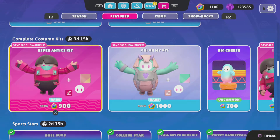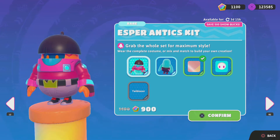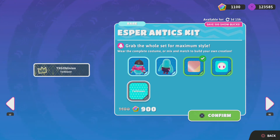Next we have some new skins. We have the Esper and Enetics kit. For the entire thing it is 900 showbucks. We have the upper, the bottom, the color, the color of the eyes, and the Tailblazer nameplate.